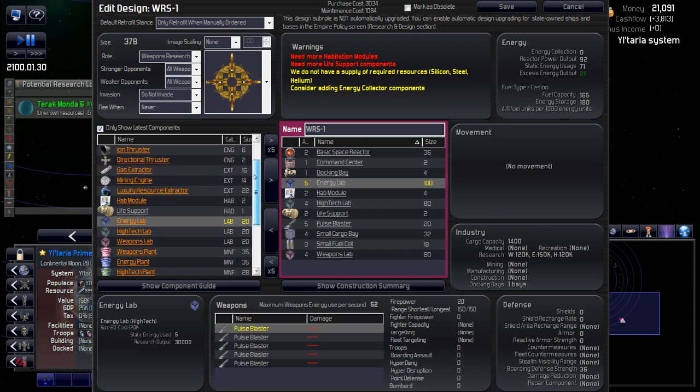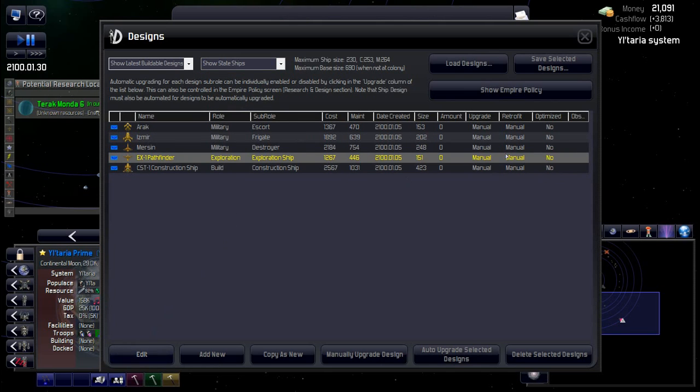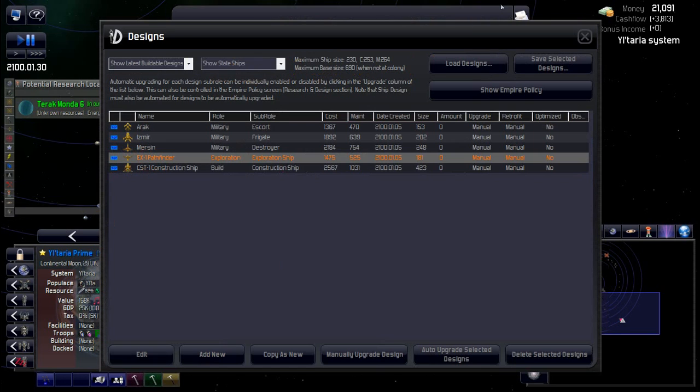Adding more life support, then saving that design. For the exploration ship — I'll edit it before any are built. I want more engines on it; 44 is not bad but I need to get places in a hurry. I'll top out the engines as high as I can get — 51 is fine, that's pretty fast. I can't go much further because I've only got 37 excess energy output and the sprint speed is already maxed. I don't want to add another reactor to save on maintenance costs. Saving that.